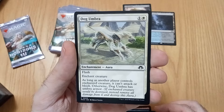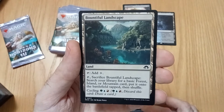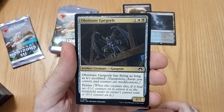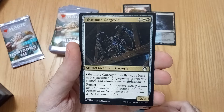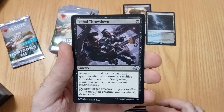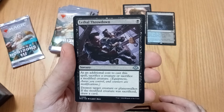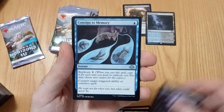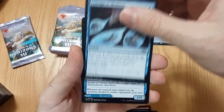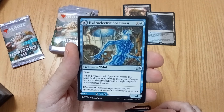Dog Umbra — very nice card, it's very annoying. My second gargoyle. Probably something to do — go infinite with that. Getting rid of modified creatures, not too bad. Single target.